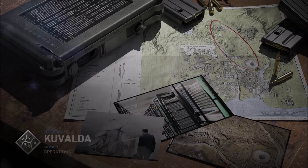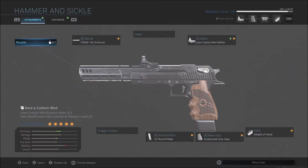Hello, it's Besnick here and I'm from Blood Makes the Grass Grow, and today we're going to be looking at Kvalda, the Special Ops. We're here to unlock the new Hammer and Sickle Pistol.